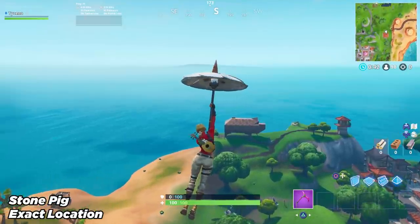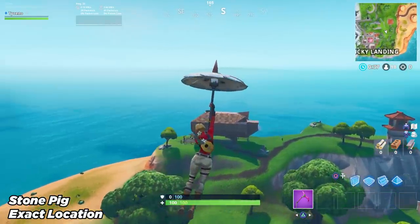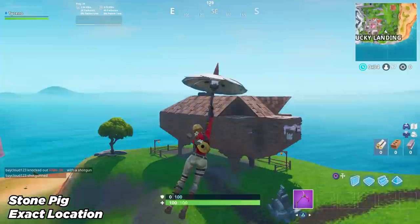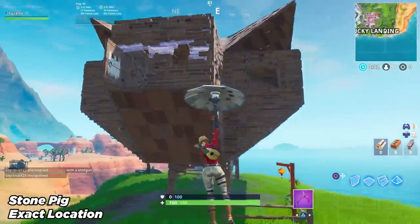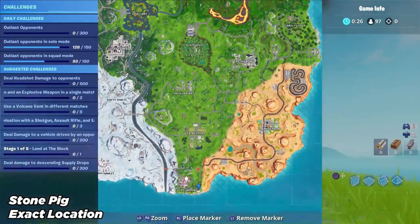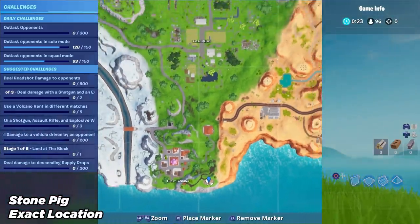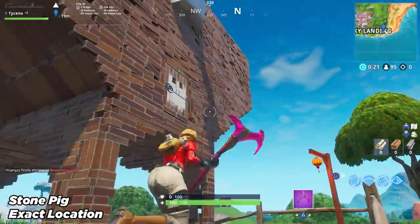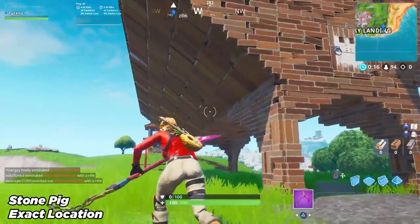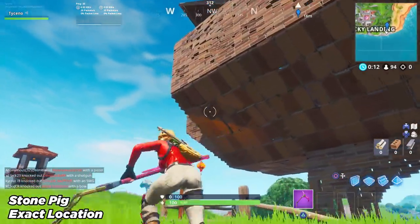Now you want to visit the stone pig. The stone pig, as you can see right there in the short distance — just a fine structure. This is right next to Lucky Landing, on the bottom part of the map. That is the exact location of the stone pig. Look at how quick we're getting through this challenge — it's got a tail on the back and everything. That is a pig right there, and that is the second part of the challenge.